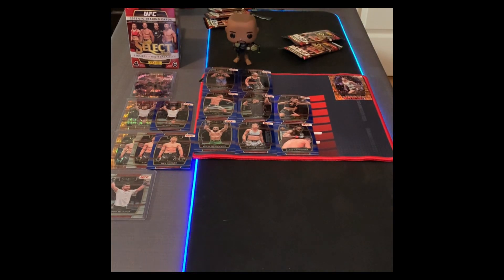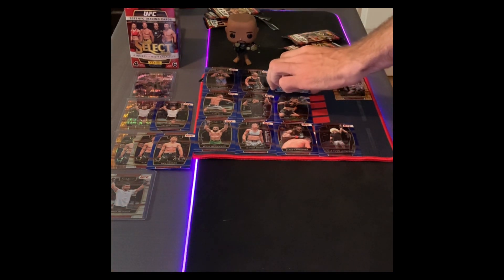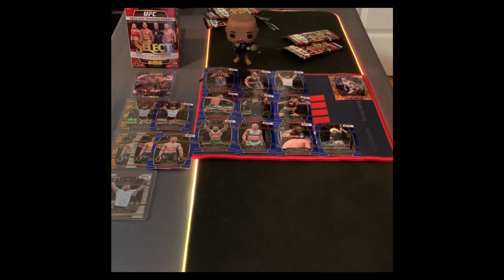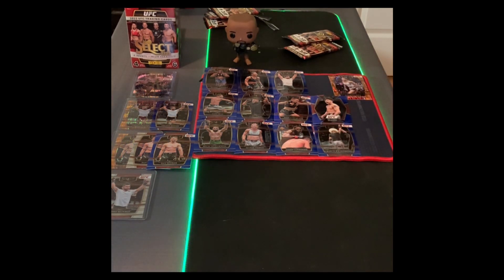Next up we got Rose Namajunas — she just made the move up to 125 and lost to Manon Fiorot, but she's a goat. Rose Namajunas, the kryptonite of Weili Zhang, former champion, great fighter. Next pack: we got an Umar Nurmagomedov rookie card — good pull, that one's going to be put away for sure. He's going to be a champion in my opinion someday. Then we got Calvin Gastelum — fought Israel Adesanya — that's an alright pull.